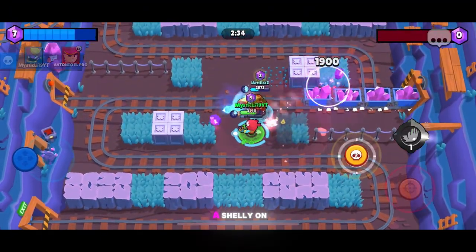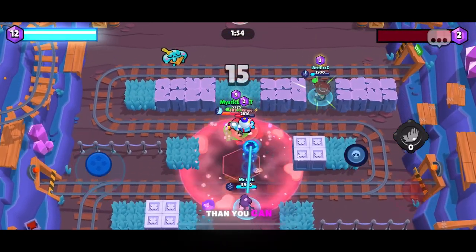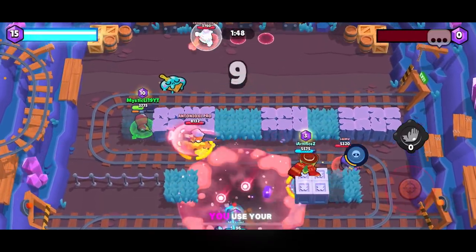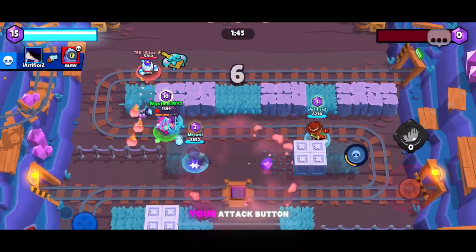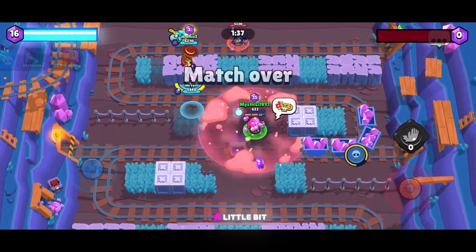Especially if there's a Shelly on the other team, or any good shotgunner, you don't want to pull them towards you because they can kill you faster than you can kill them. Jean would be higher on this list, but right after you use your super, you're just spamming your attack button and then spamming your gadget button right after. So for that reason, it drops his skill just a little bit.